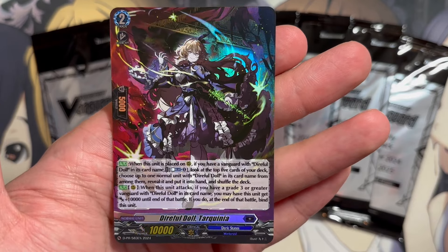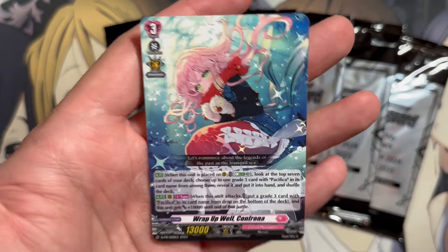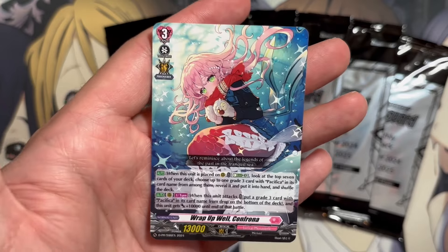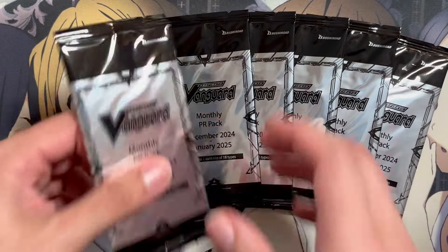This is actually the Pacifica unit, Wrap Up Well, Confrona. When placed on rear guard, Energy Blast 3 — look at the top seven cards of your deck, choose up to one grade 3 card with Pacifica on its card name from among them, reveal it, put it in your hand, and shuffle the deck. So search power for Pacifica as well. Being a backup grade 3, when it attacks, you can put a grade 3 with Pacifica on its card name from your drop on the bottom of the deck, and this unit gets plus 10 till end of battle — just Recycle Power. You have the Eternal Idol Pacifica or Planet Idol and the Top Idol Pacifica for D-Format. This card is good for the Recycle Power and making use of the Energy Blast in the Pacifica deck.